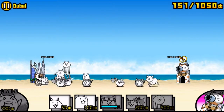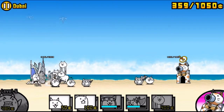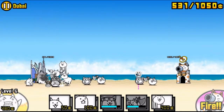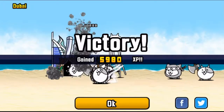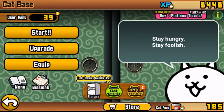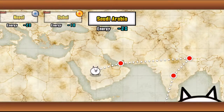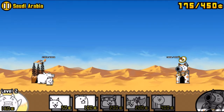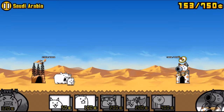Obviously it'd be a lot easier to destroy levels if you upgrade your cats rather than your worker cat and other stuff, but I still highly suggest doing that until you can't beat a level, then go back, get XP, and upgrade your cats after collecting treasures. That way you have your XP boost all the way up to max so you don't have to worry about not getting enough XP to upgrade your cats later in the game.